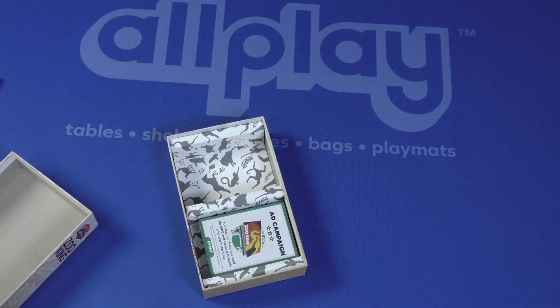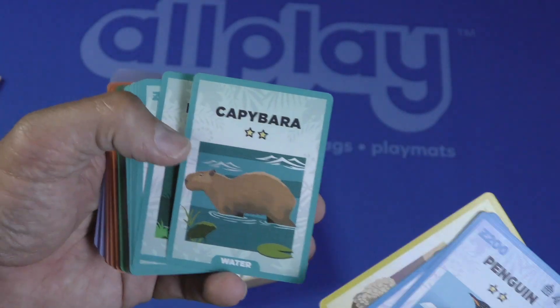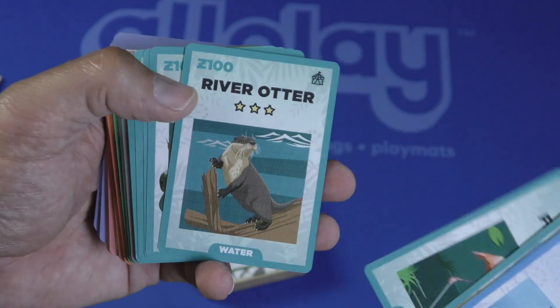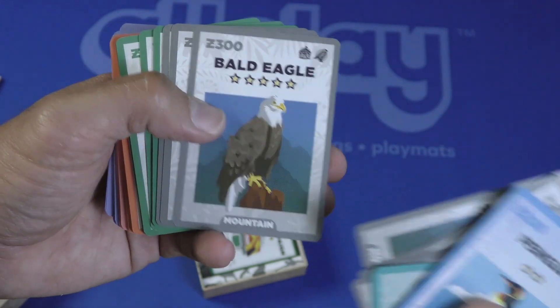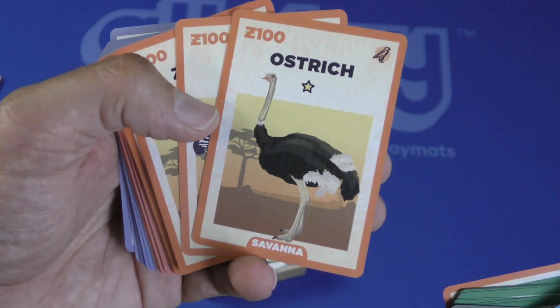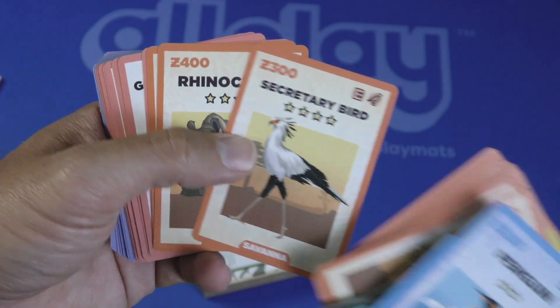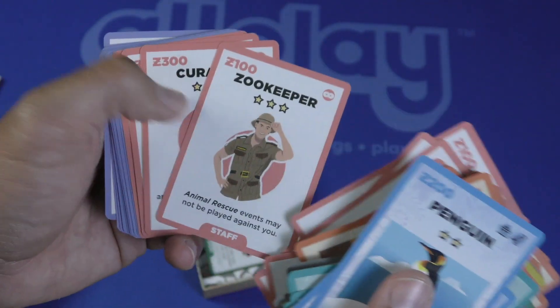Let's take a look at some of these cards. Off the top we've got a penguin — Chris Yee will be happy about that. Penguin, polar bear, tortoise. The artwork on these looks nice. Alligator, water animals, mountain animals, bald eagle, panda, jungle animals, savanna, secretary bird, rhinoceros, elephant, and a zookeeper.